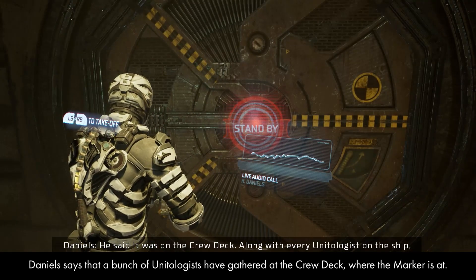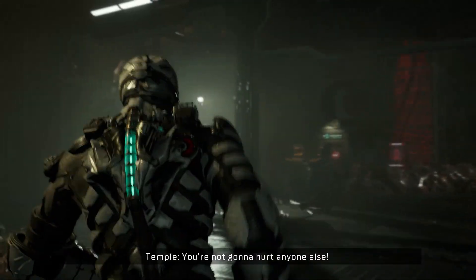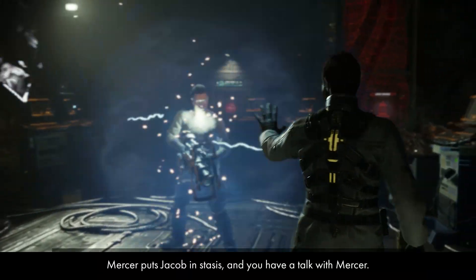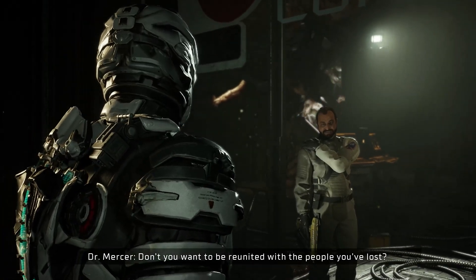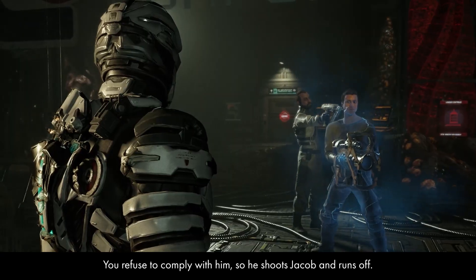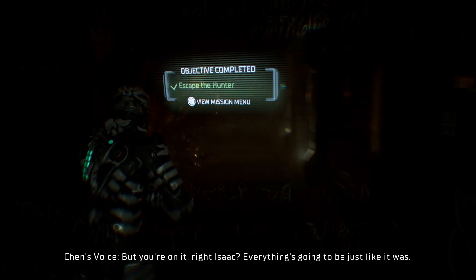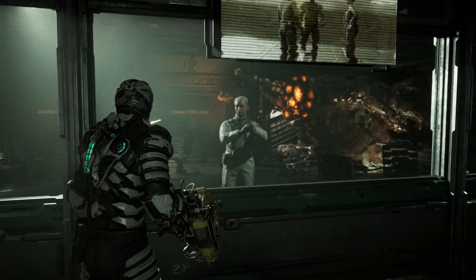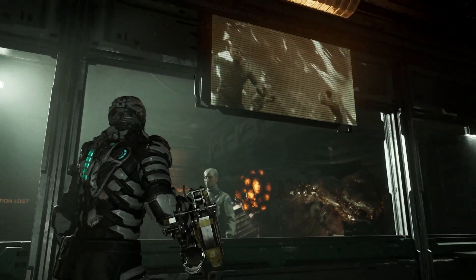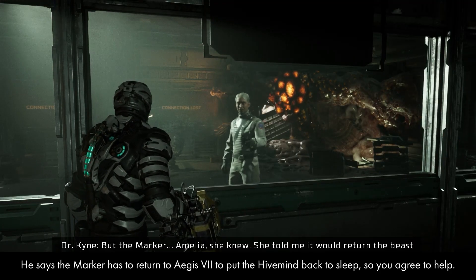Daniels says that a bunch of Unitologists have gathered at the crew deck where the marker is. You get to the crew deck and see Dr. Mercer and Jacob. Mercer puts Jacob in stasis and you have a talk with him. You refuse to comply, so he shoots Jacob and runs off. The marker starts to affect you, making you hallucinate. You meet with Dr. Kine and he shows you footage of the Necromorph Hivemind. He says the marker has to return to Aegis 7 to put the Hivemind back to sleep, so you agree to help.